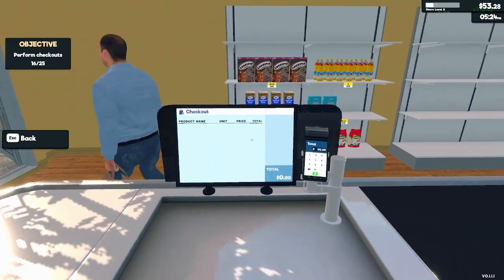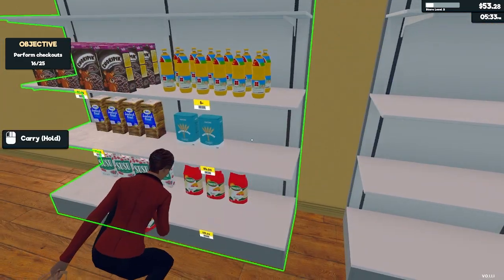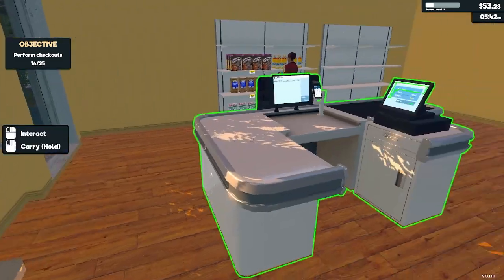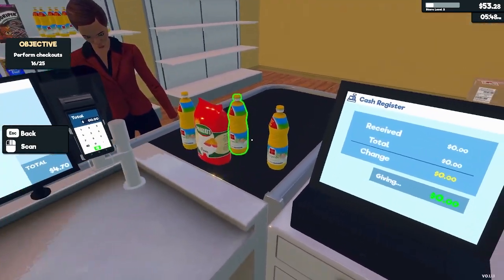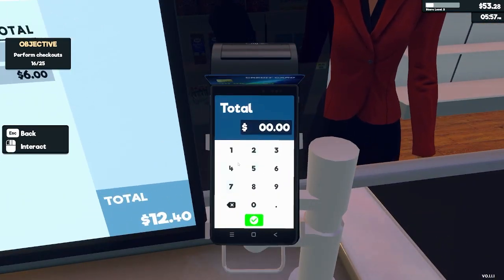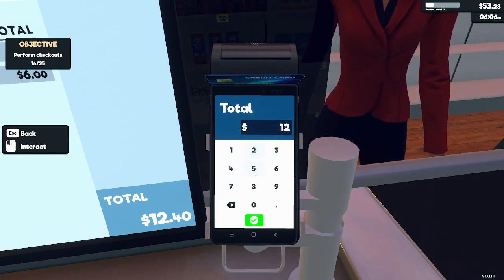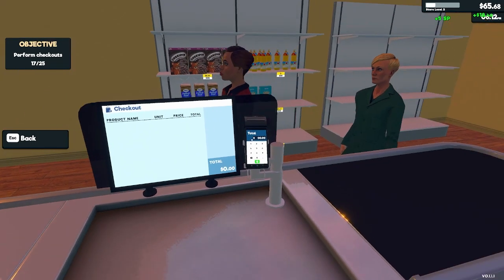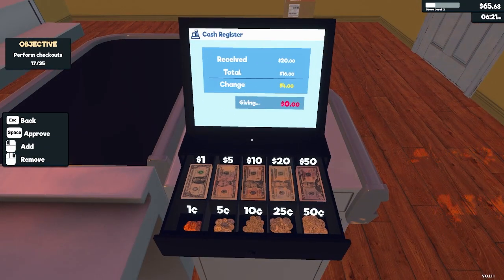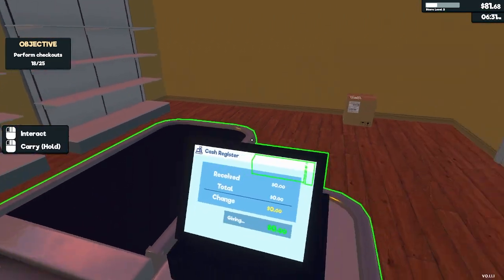No change. We need a flour, it looks like. Oh my god, the amount of products. Only 12 dollars though — I didn't charge them for this. Oops. Change is four dollars. I've got to fix this price.